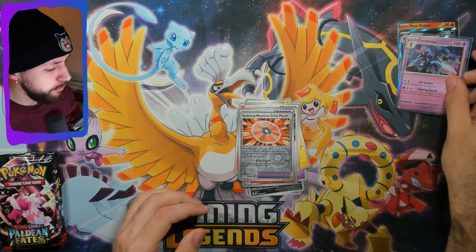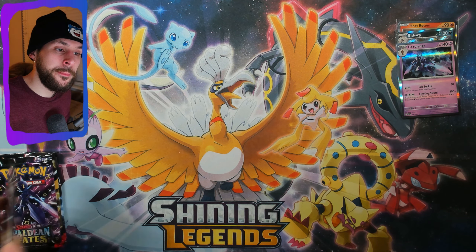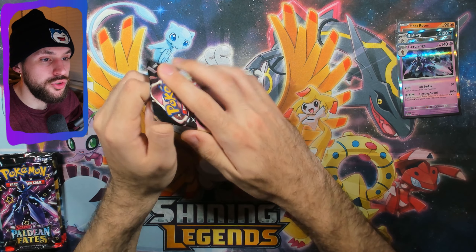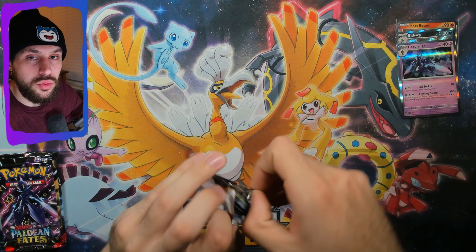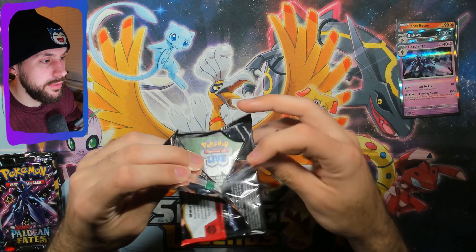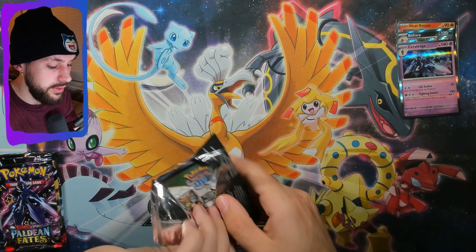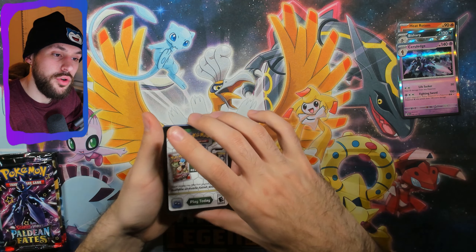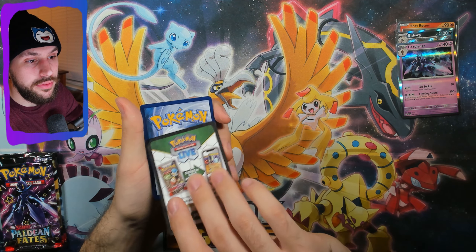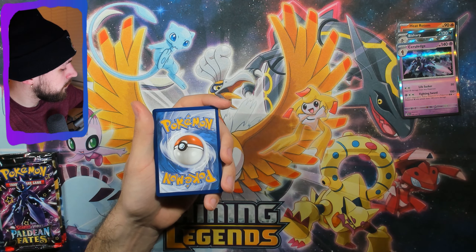Cerulege is a cool design — I very much like it better than Armarouge. I think the whole Charcadet split evolution thing is cool, but Cerulege will always be more of a favorite. It's like Politoad to Poliwrath for me — Politoad will always be my favorite over Poliwrath. Code card. Just how it is.